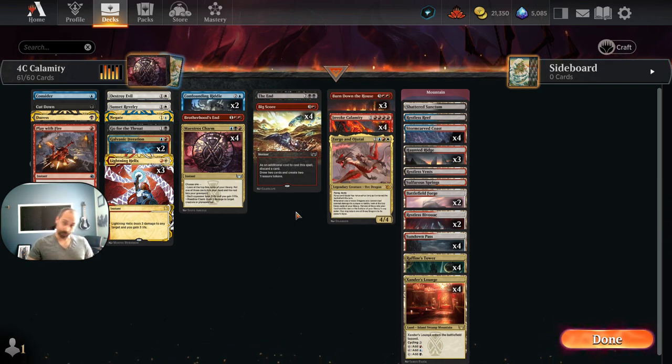We no longer have Invoke Despair, and it's hard to win without something like it, so here we are playing Zirgo and Ojitai as a one-of creature. It's pretty resilient to most removal — bad against things like Children's Verdict or make-you-sacrifice effects at instant speed, but other than that Zirgo and Ojitai is pretty tough to deal with.